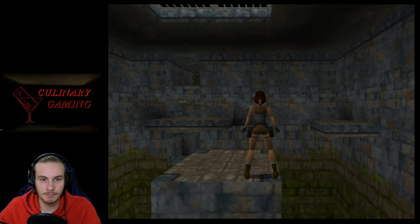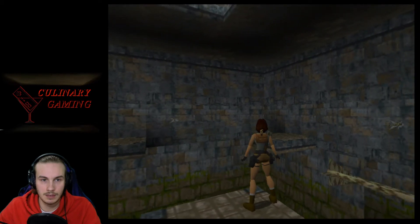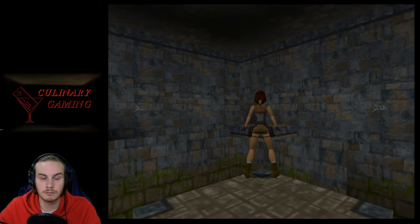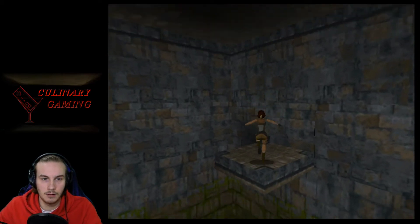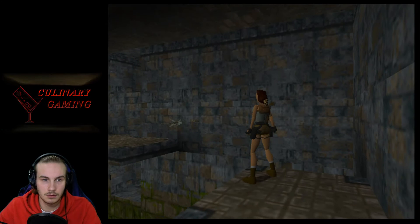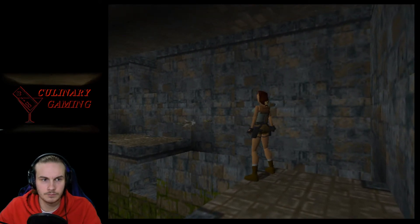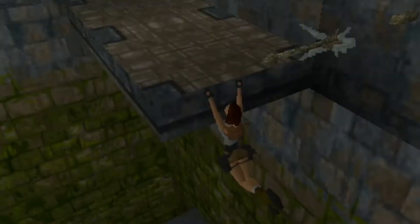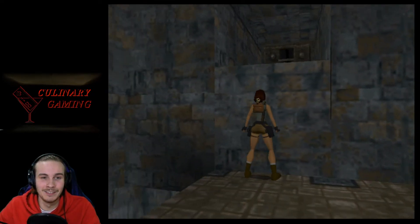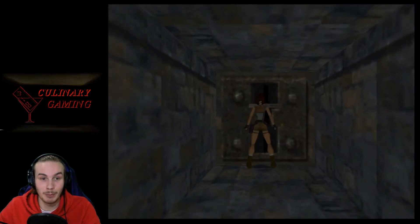Let's go next to there. Now we can walk to this edge and probably jump there. Nice, woo! That's a close one. And now we can jump there from here. I had good reflexes there — probably the first time in this game.